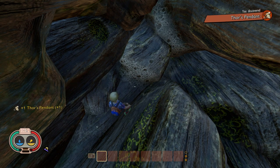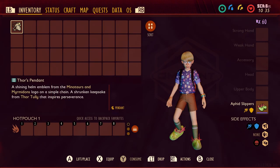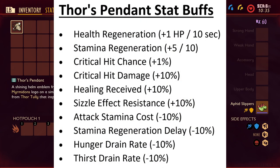Go ahead and pick it up and there you have it — you just found one of the strongest trinkets in the game, Thor's Pendant. Pulling up the map, I'm located right here. Here's Thor's Pendant and here are the stats it provides. That's how you get Thor's Pendant in under two minutes.